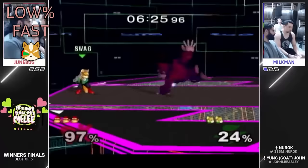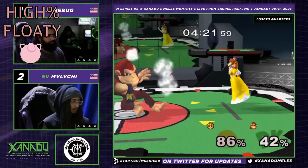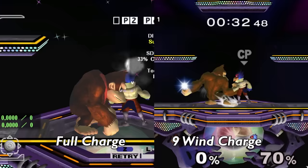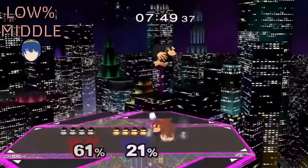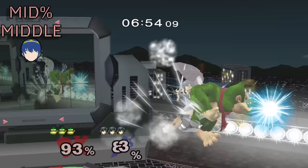We have to talk about the elephant in the room — punch. A fully charged punch is the perfect finisher. It will end up-air strings against fast fallers with ease at high percents and confirm off cargo up throw. Versus middleweights, it can confirm off cargo up throw and potentially up-air strings. Versus floaties, you don't end up confirming into it as much, but you'll get many chances to punch your opponent in neutral. A nine-wind punch is stronger than a fully charged punch, and can be useful as a finisher, albeit slightly more frame-tight in his combo game. Just don't get hit out of your up-B when you have it.